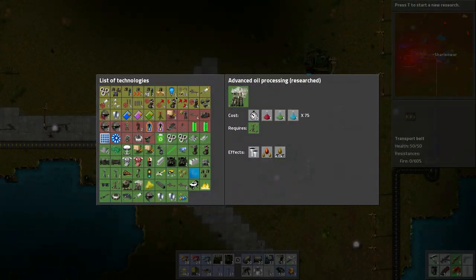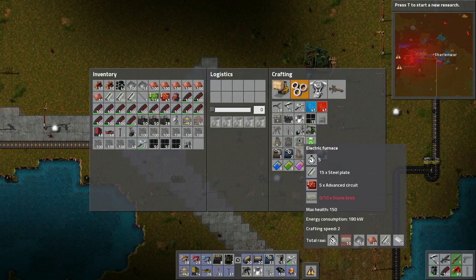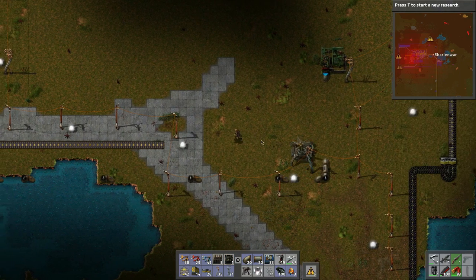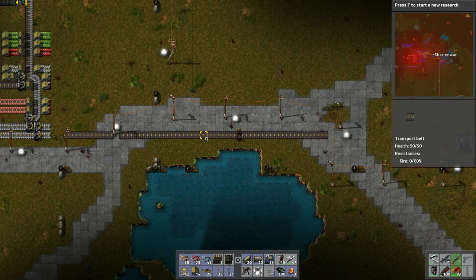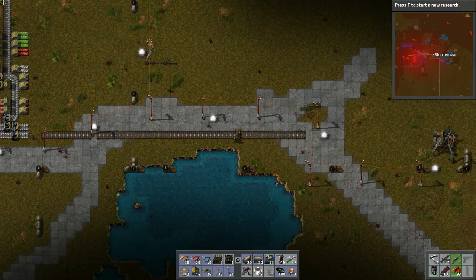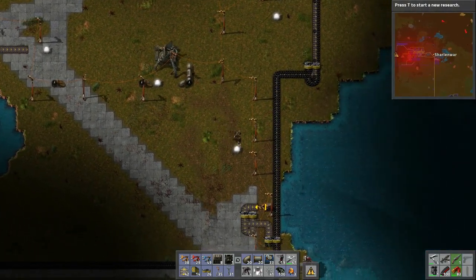We need to do electric smelters - did I do that already? Let's check the production. Yes, we already have electric smelters. So I just need the stone bricks to make those. Maybe what we'll do is redo the inputs of everything and then kill off spiders. The walls are holding up and the pollution is actually decreasing - maybe the solar panels are actually helping.